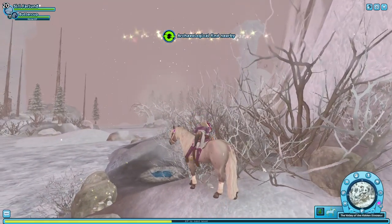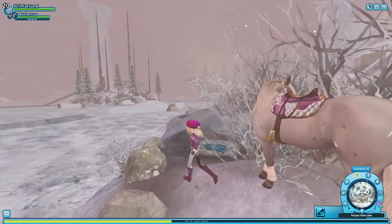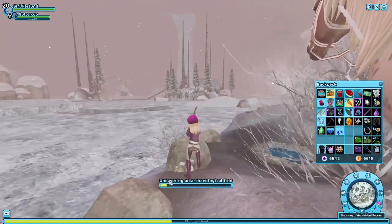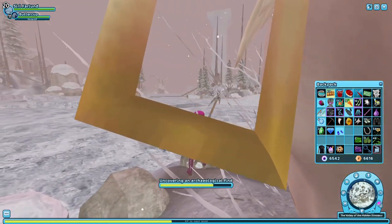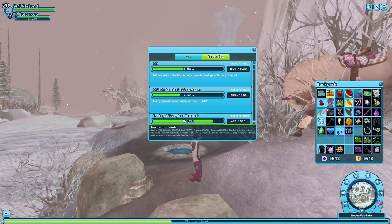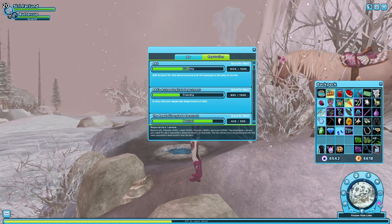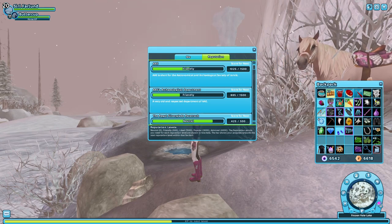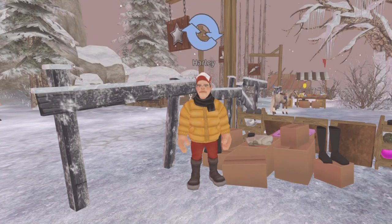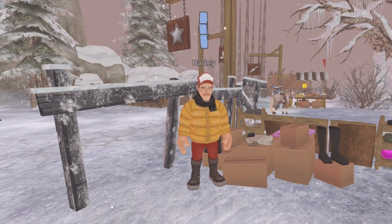You can trade the full sets with Professor Chura to get two clothing sets, and after you have returned all the sets to him, he will ask for them again and you can get a different clothing set. When you have a liked reputation with the AAE archaeology department, you'll unlock the quest that leads you to archaeology in Epona. I have a separate video about those quests, also linked in the description. You will sometimes also find special items that can be exchanged with Harley to get random rewards.